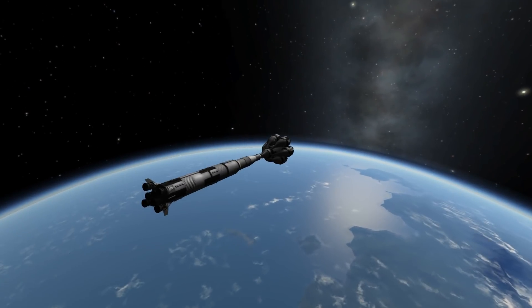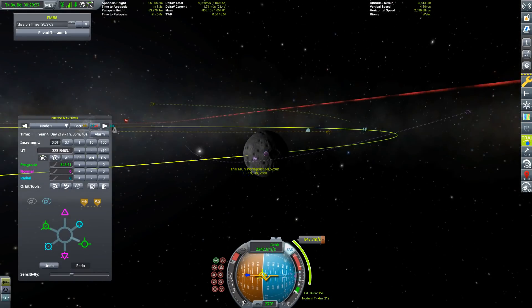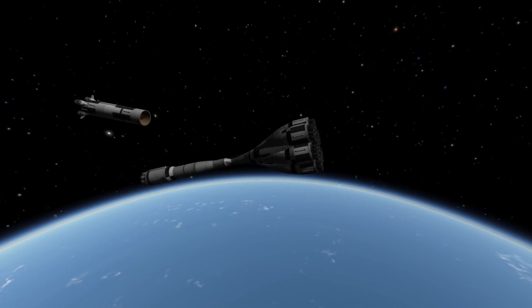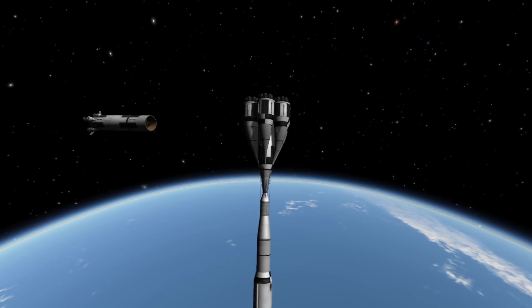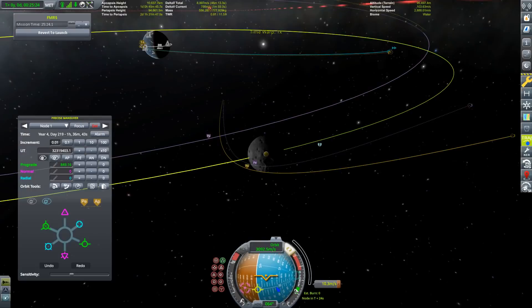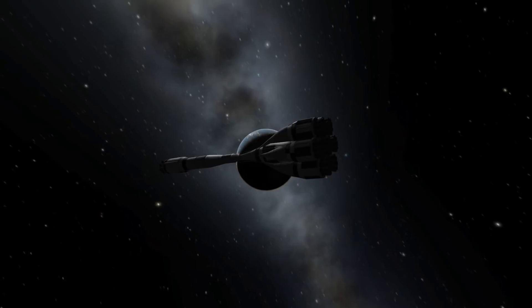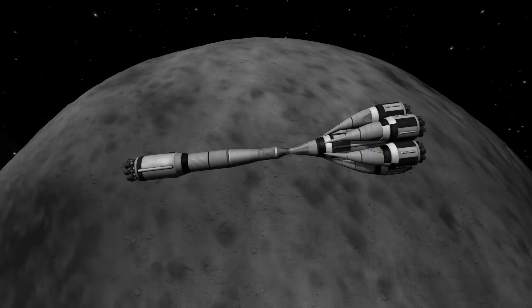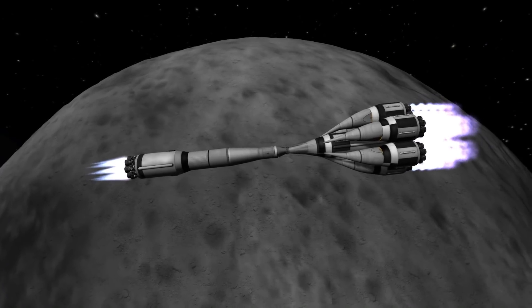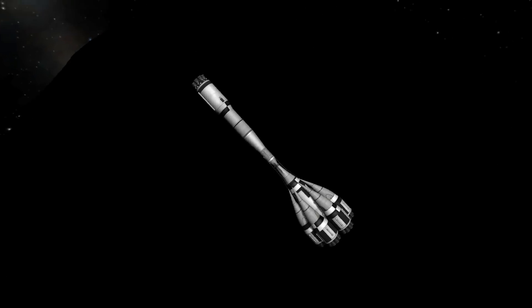It's kind of the opposite of tug of war — you don't pull at each other, you push against each other. Since I have a lot of fuel left in that stage up here, why not go to the moon while thrusting against each other? We have the S2 stage of my Apollo rocket and the second stage of my mega booster — which I called 'Counterweight Madness' or something. We are now in orbit around the moon.